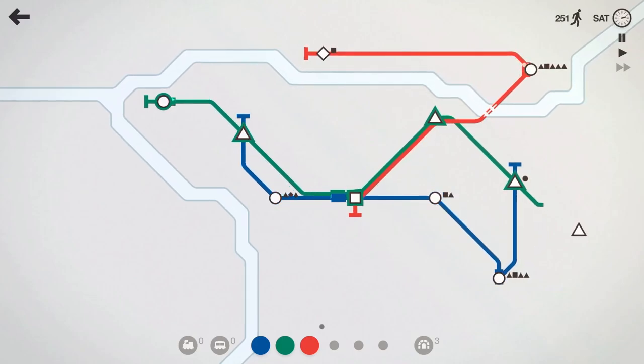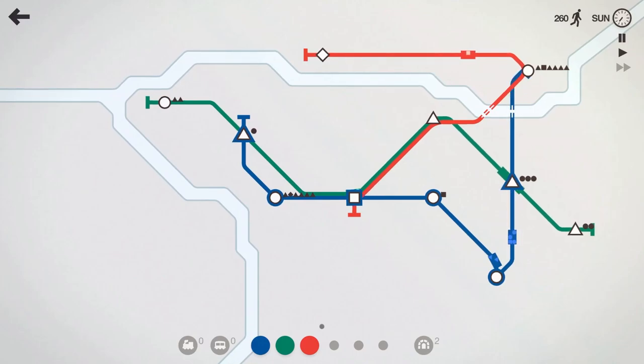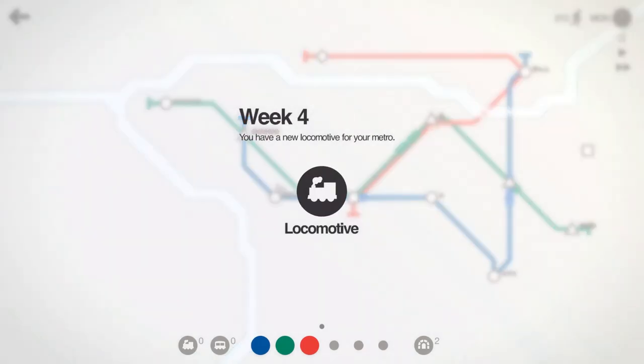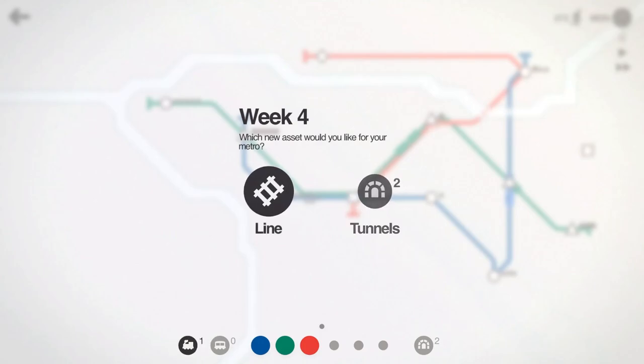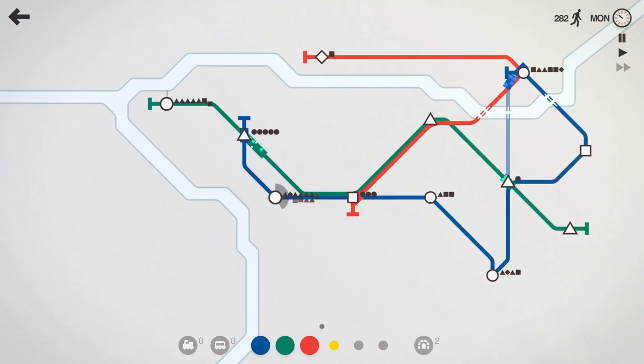Let's have the green line hit this extra triangle there. And if something's kind of spawning in the northeast corner, let's have the blue line shoot up and grab that circle as well, just to help out the red line a little bit. That station is starting to chirp at us and it's the end of the week. We'll go ahead and take the locomotive and the line for now. We're going to have the blue line also swing out and hit that square, and since the blue line seems to be the busiest, let's drop an extra train on top there.